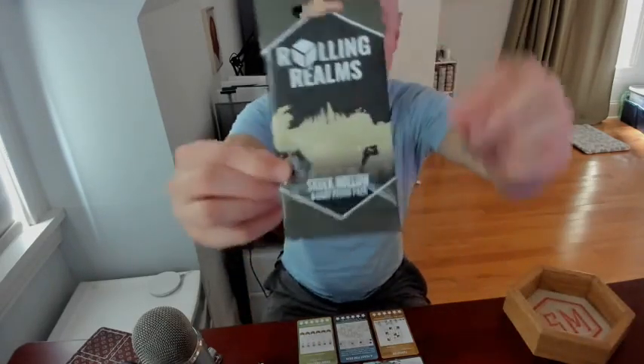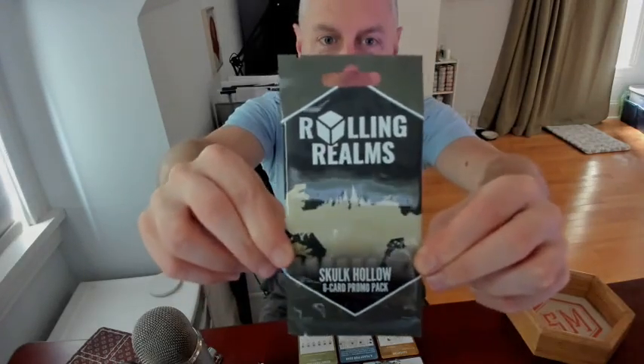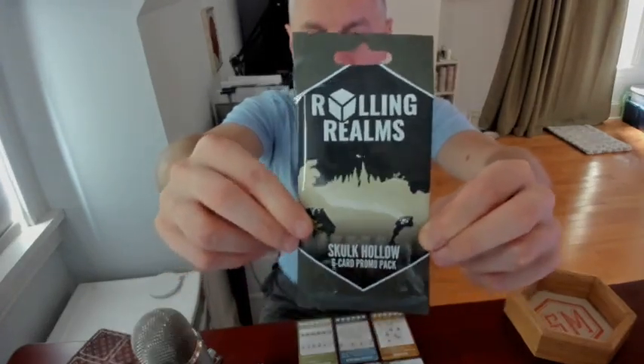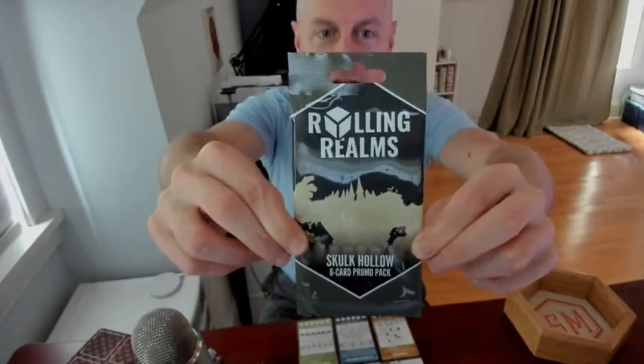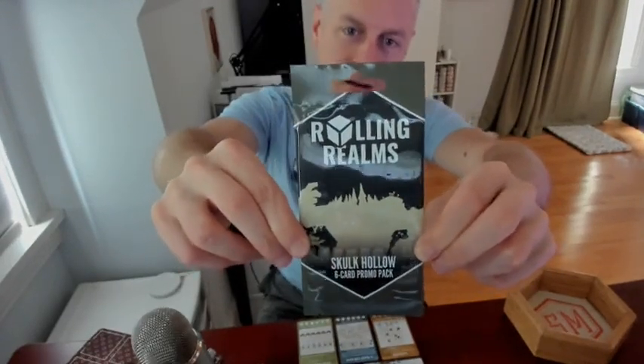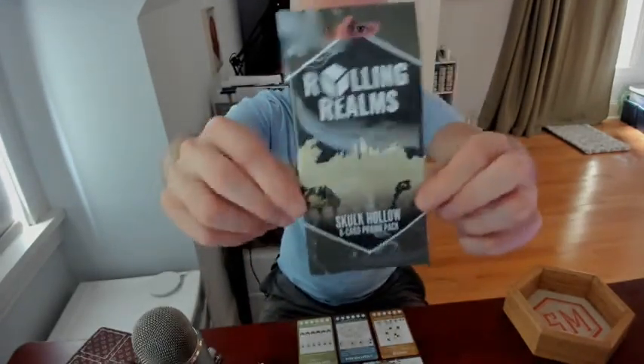Next up we have Skulk Hollow. The Skulk Hollow Realm is designed by Eduardo Barath and also Sebastian Cosenir. The art is by Sebastian and Marius Petrescu — Marius does a lot of the art for our realms. So we have a Skulk Hollow Realm, and then we have a Trickerion Realm.